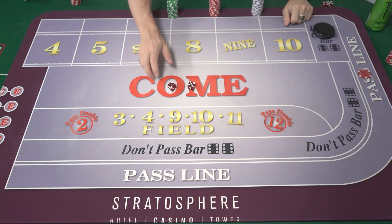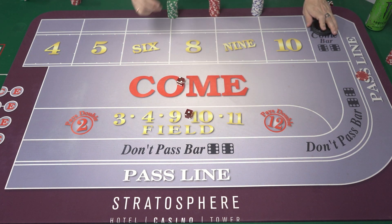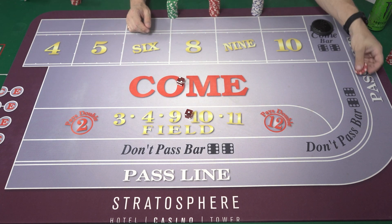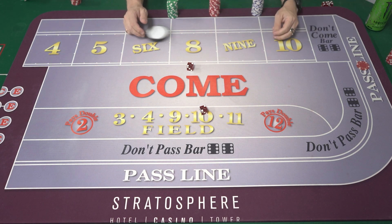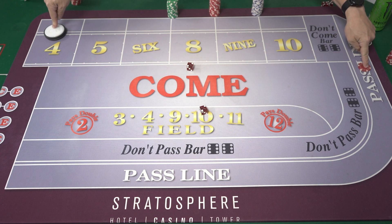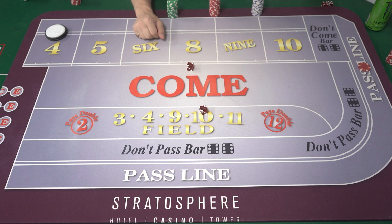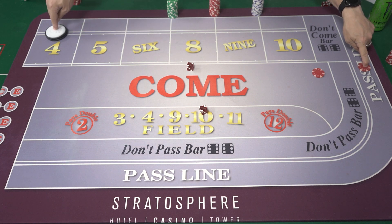Back on the pass line — it's on the DC bar, new shooter. Yo 11 or 7: winner on the pass line, take the don'ts and pay the line. Three craps: the line loses. On the come-out, 7 is a winner on the pass line. Let's get a number — rolled a 4, dealer marks the four. The point is on four. The pass line is always connected to the puck. If a player wants to start a new game, they bet in the come — same as the pass line on the next roll of the dice: 7-11 wins, 2-3-12 loses.